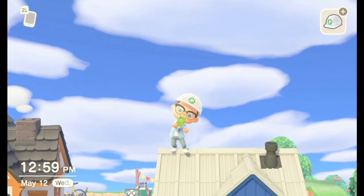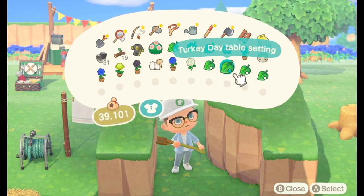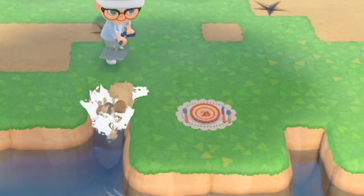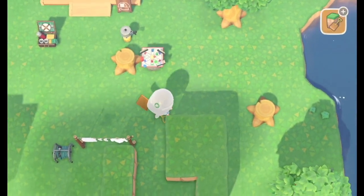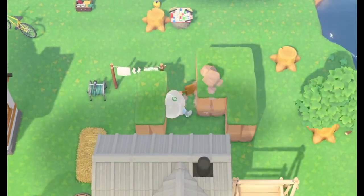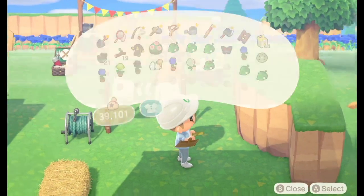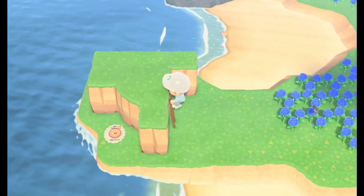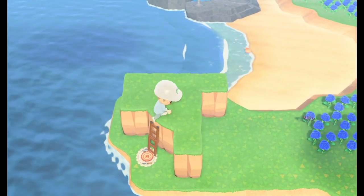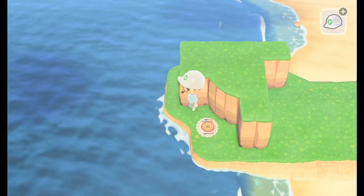For the basic setup you'll need the Turkey Day table setting — I found that to be the easiest to use and I had it on hand. Alternatively you can use the unfinished puzzle. You basically need to set up a cliff with one of its corners rounded off, then set up the table setting as close to that rounded edge as you can, making sure the other sides are blocked off. That way when you use your ladder to come down the cliffside, you'll end up on top of the table setting because there's no other place your player can go.